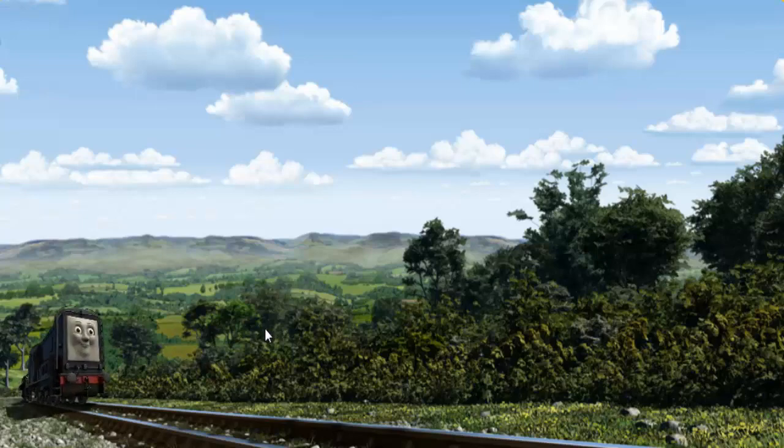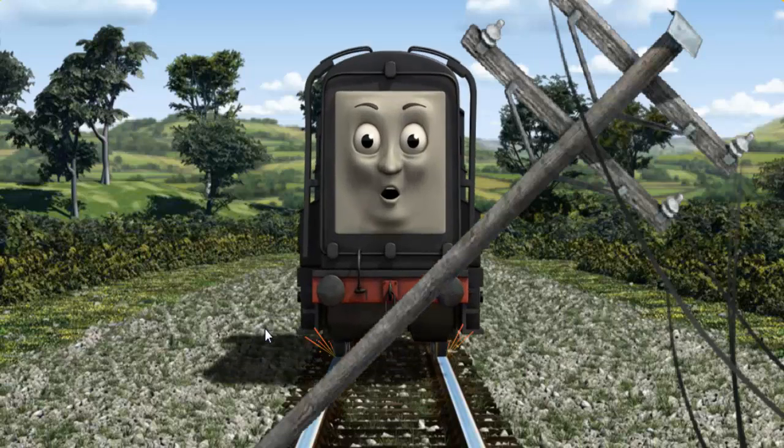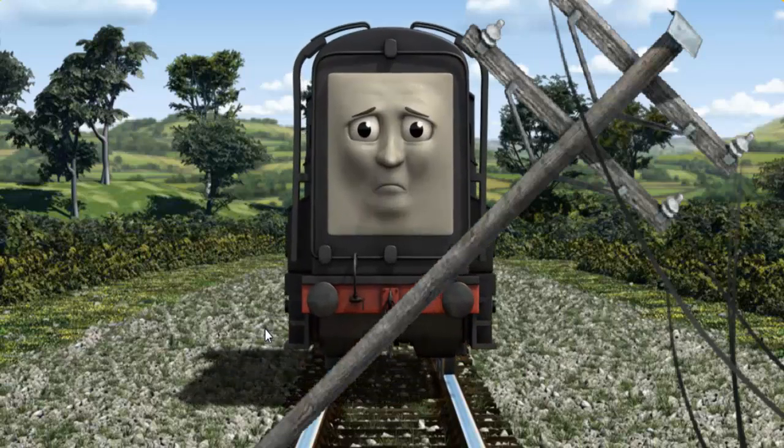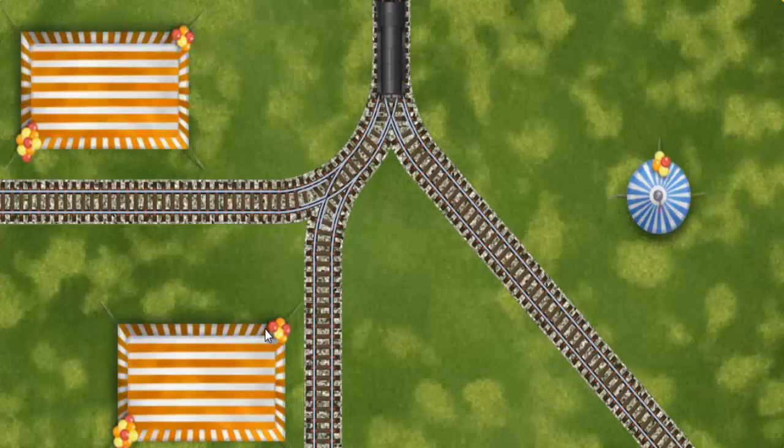Diesel went through the countryside. Suddenly, the tracks were blocked. Diesel had to stop. He would have to go another way. Find the track that goes nearest to the smallest tent.